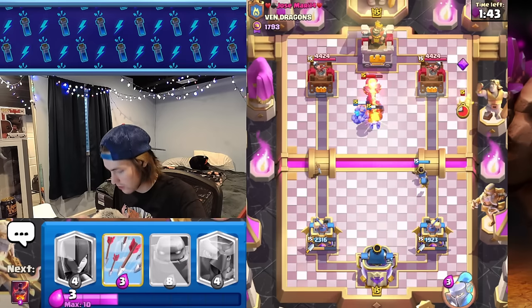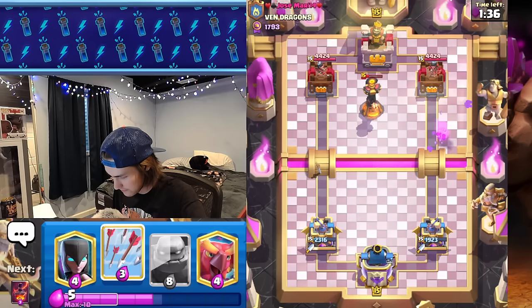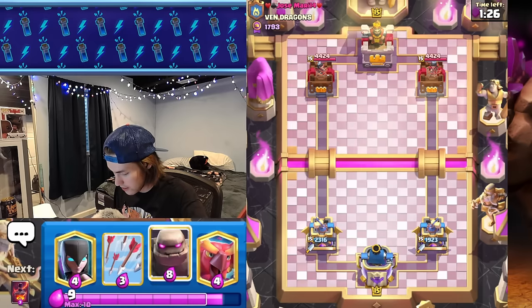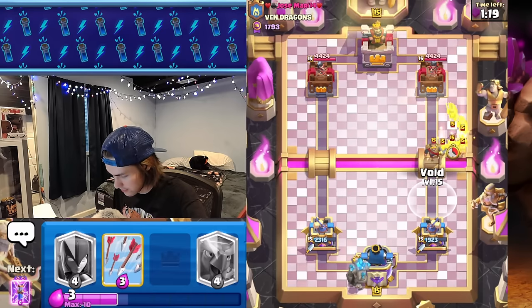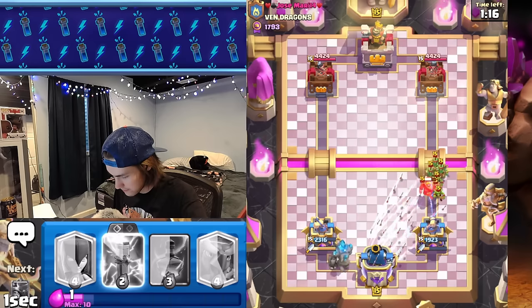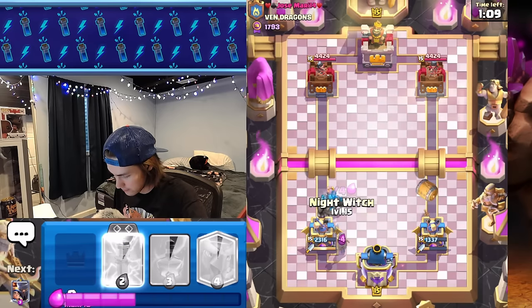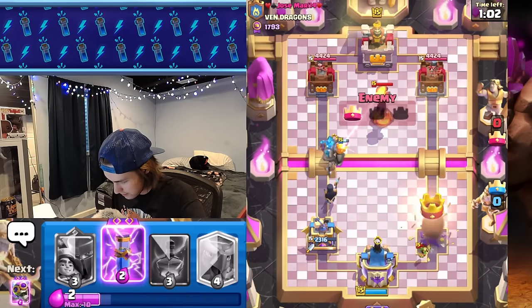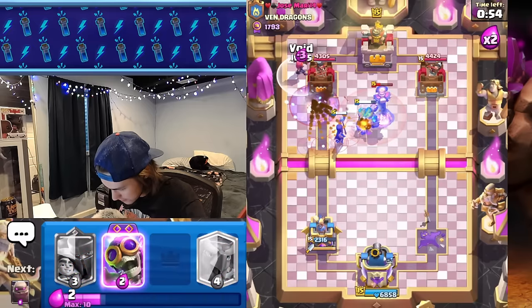Let's get the bomber — he has an inferno tower, this is going to be very tough. With log bait I should always be expecting inferno tower. Not the best move to go golem down when I'm so far behind, but I felt I needed to do something. Going golem in the back again, we have evo zap in cycle. Now we know he has inferno tower. He's going to take that tower — we have to save our evo zap. Let's get evo zap down, let's void the evo firecracker.